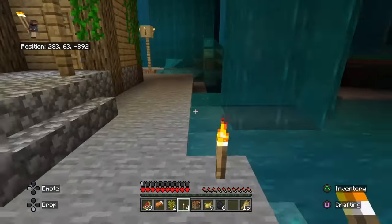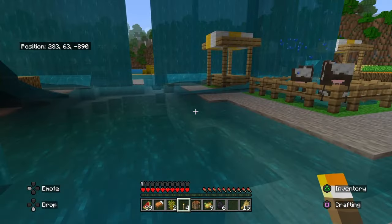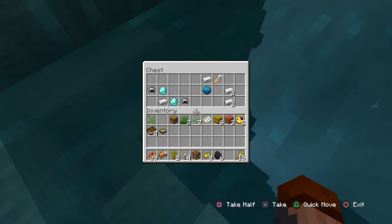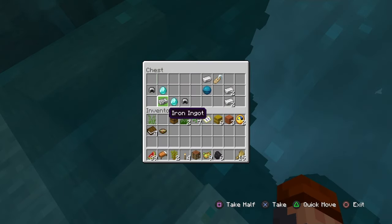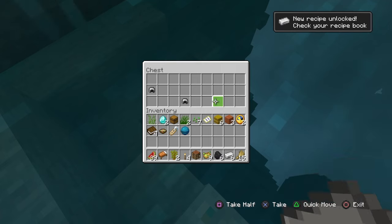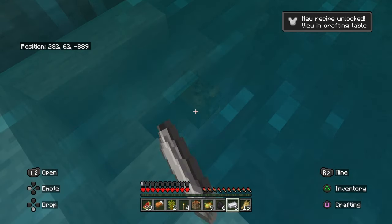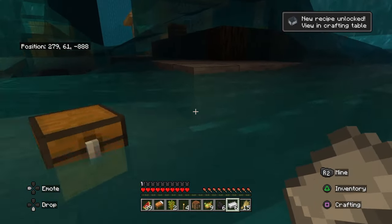We should probably light up this area so no mobs spawn. Oh! I think that's a treasure chest. But we have diamonds now — okay, that's gonna seem more staged than some of those fake speedrun videos.